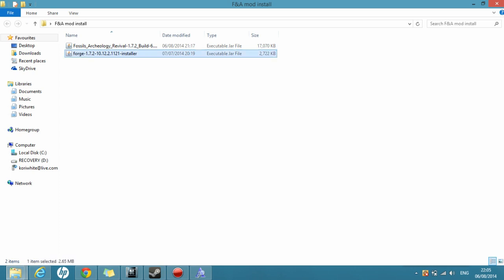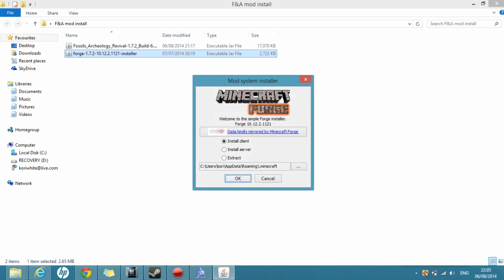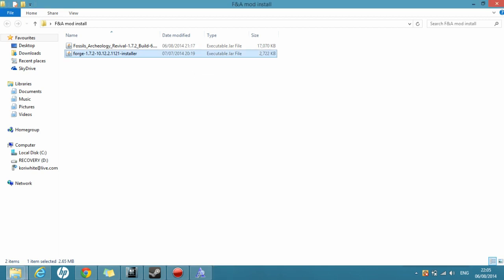You're going to click on Forge, and remember guys, when you click on Forge and you're going to install it, make sure Minecraft is closed. I can't stress this enough. I don't want any of you trying to blame me for breaking your game. You click Install Client and you click OK. Already done, as you saw it working clearly.